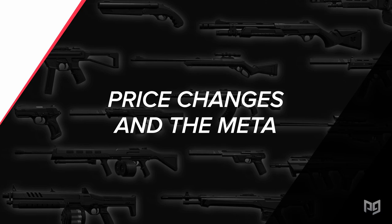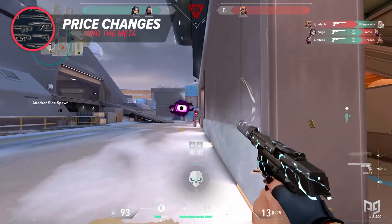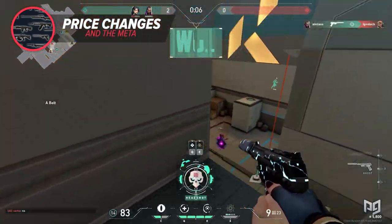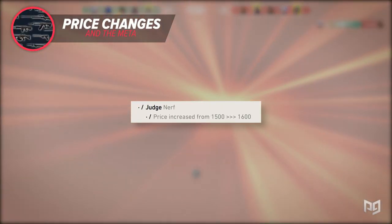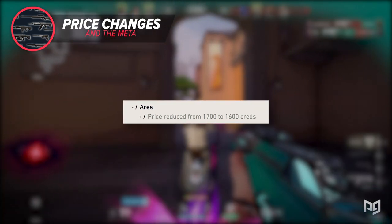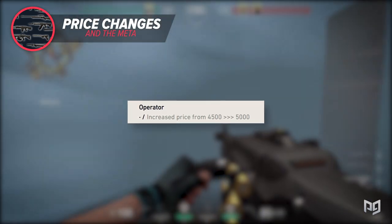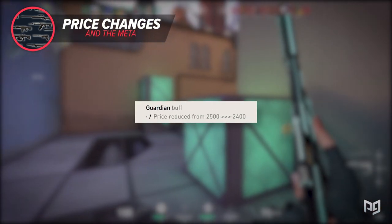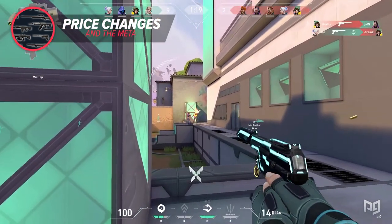Now let's talk about how weapon price adjustments affect the buy meta overall. Ever since the economy guide a few months ago during the beta, several weapons have undergone price changes. Notable changes include: the Judge increased from 1,500 to 1,600 credits; the Ares decreased from 1,700 to 1,600 credits; the Operator saw a large increase from 4,500 to 5,000 credits; and the Guardian has been adjusted multiple times, sitting at 2,400 credits down from 2,700 originally.